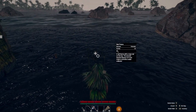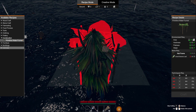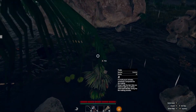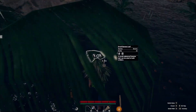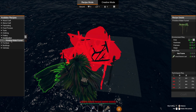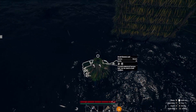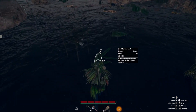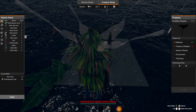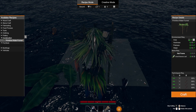Now going into the other crafting menu and going to construction, primitive water funnel. Let me get my banana leaves. I'm going to have to split some of these up and might need a rope too. Trying recipe mode — yes, it will work. Hit craft and hopefully it makes it. Nice, you can move it, but I'm going to need a pot.